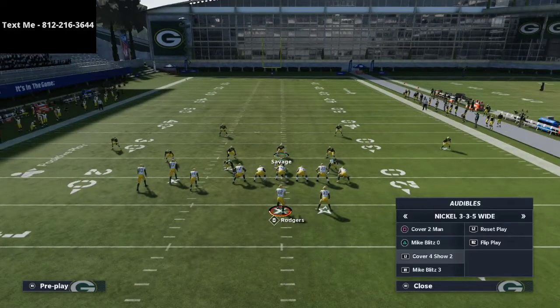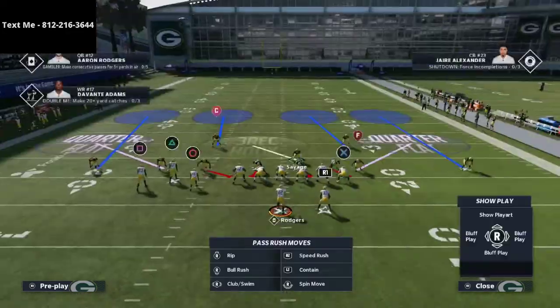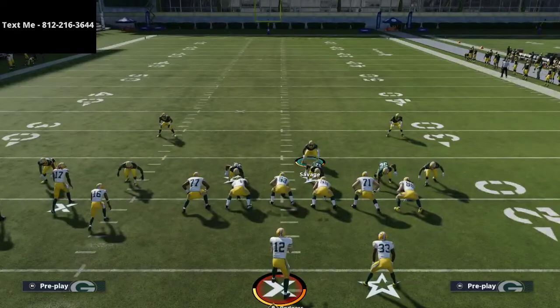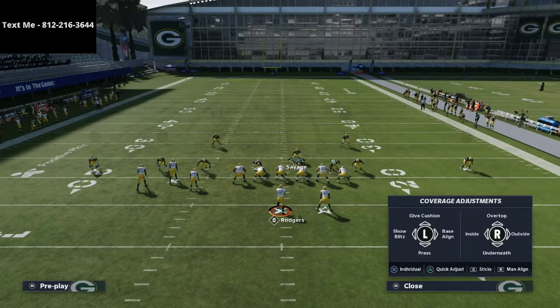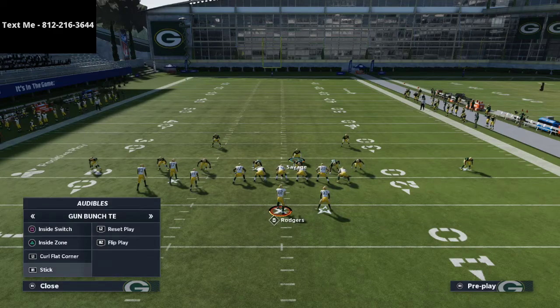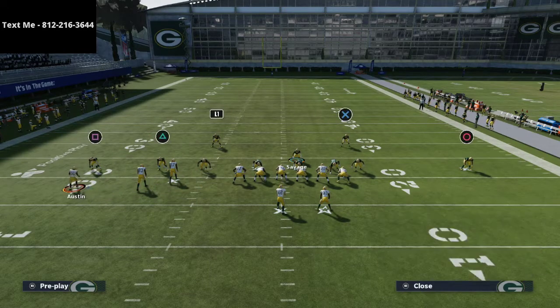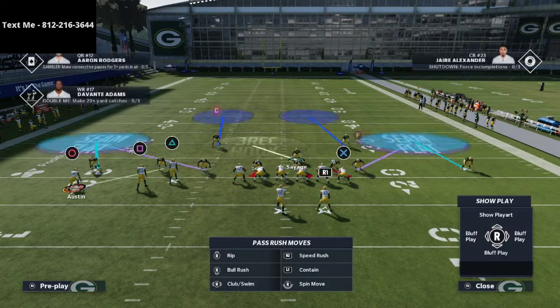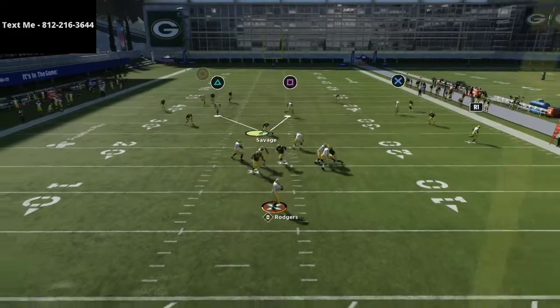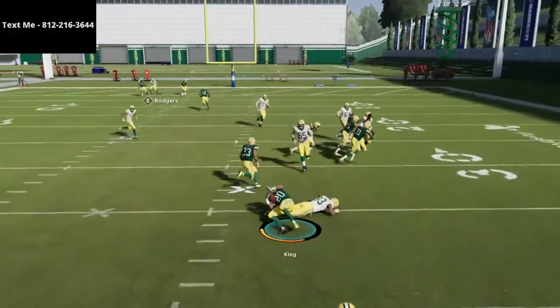If they motion out to circle, instantly man somebody up onto that receiver. You want your man-up coverage on whoever's the most outside receiver — that helps you against streaks. For example, if they run inside switch and try to attack vertically with two streaks, as soon as they motion out Tavon Austin, instantly put that slot into man coverage on him. With man coverage out there, they can run as many streaks as they want and nobody will be open.